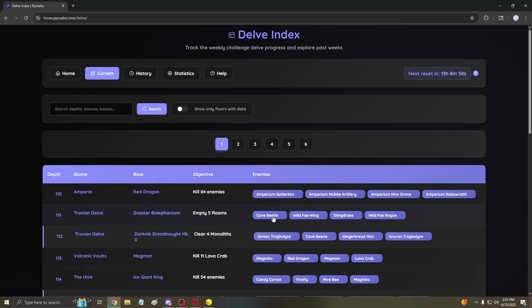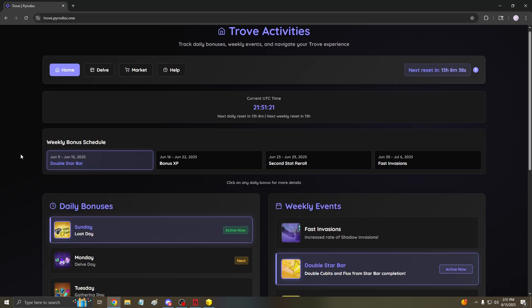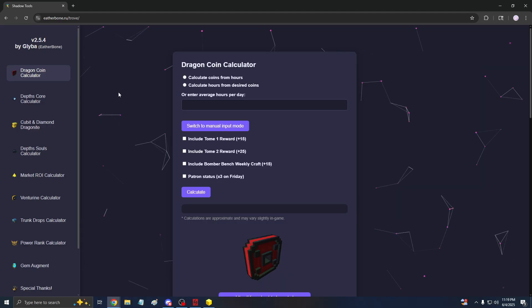That search option works for anything in here — if you don't know what something is, just click search and it'll take you to the Trove wiki. And if you wanted more information not about delves but about Trove in general, go to the top, click Home, and it tells you the exact daily bonus, the weekly events, and the schedule with current UTC times and reset times. Shoutouts to Mr. Vash and Nepo — this is also a calculator for a bunch of different things.